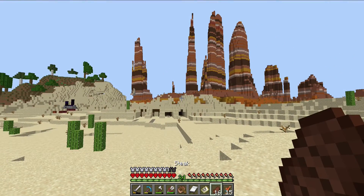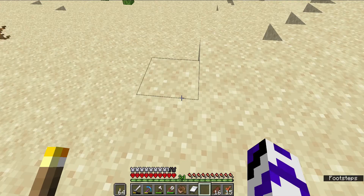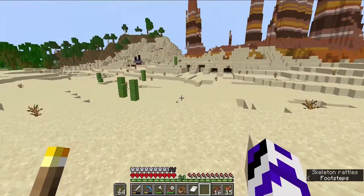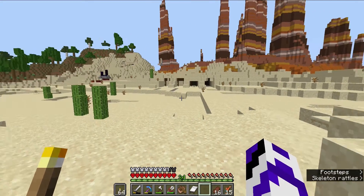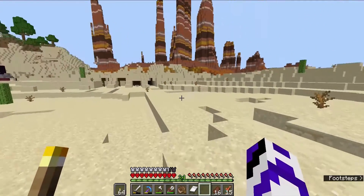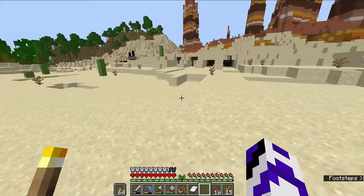This is what our map looks like right now. The reason we are back here by the Badlands is because of this right here. Badlands biomes have a higher spawn rate of mineshafts. Furthermore, they have a chance of spawning them closer to the surface. And as you can see, there is a mineshaft right below us.